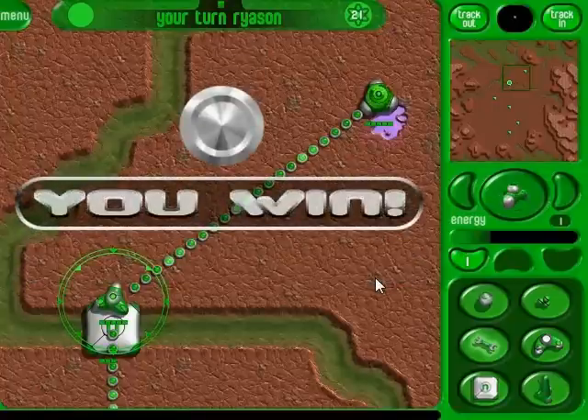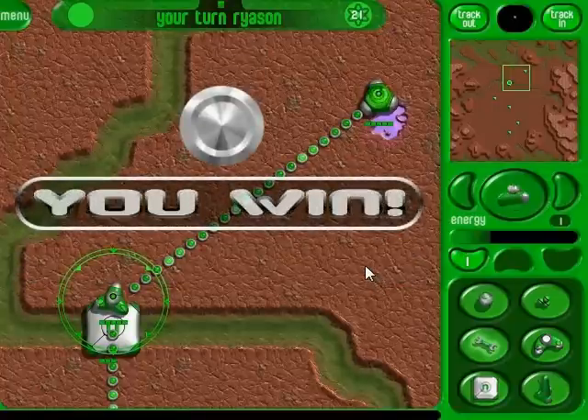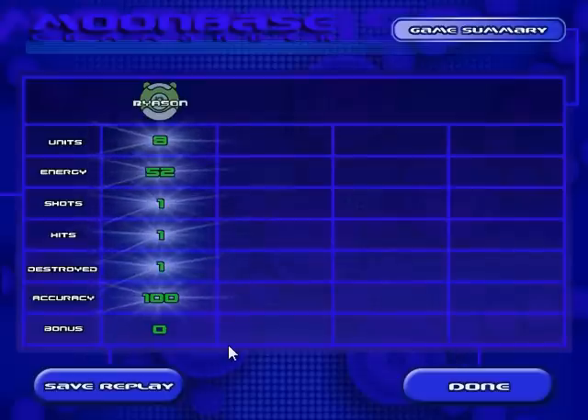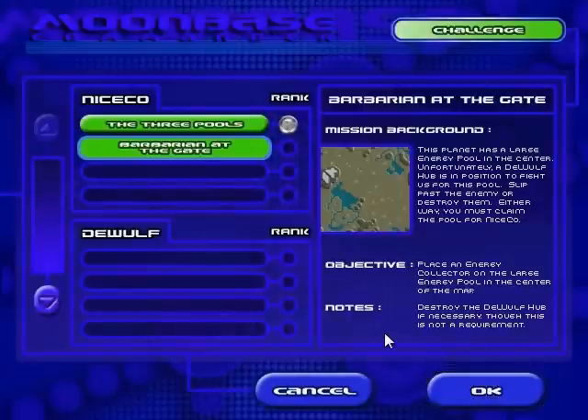You've completed this campaign with a mid-level rating — perhaps next time you'll do better, Commander. Accuracy 100%. This planet has two energy pools. Stay close to your hub. Find the other energy pool and tap into it. Be careful, Commander — DeWolf is also on planet. Their barbaric ways are so uncivilized. DeWolf is on the prowl. So yeah, next mission here — Barbarian at the Gate.